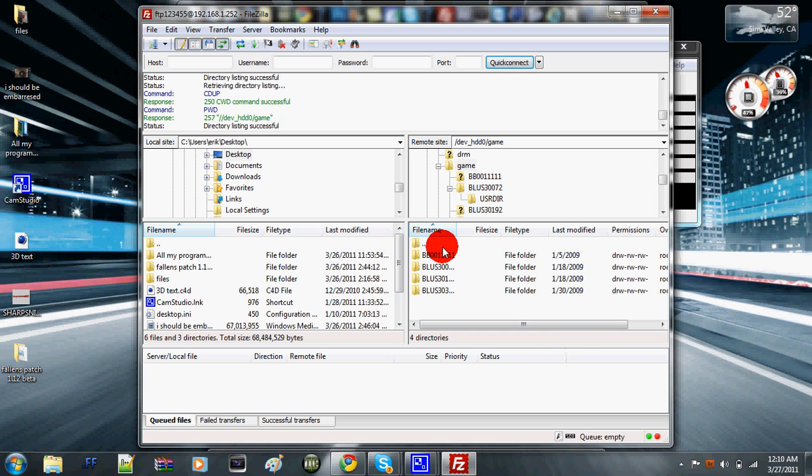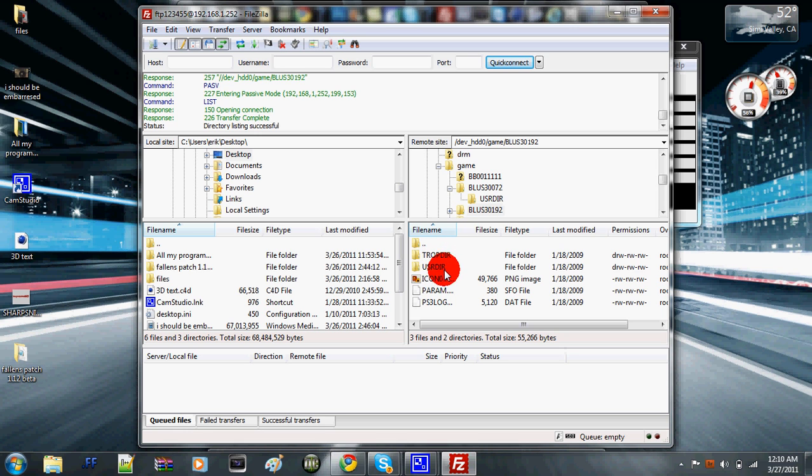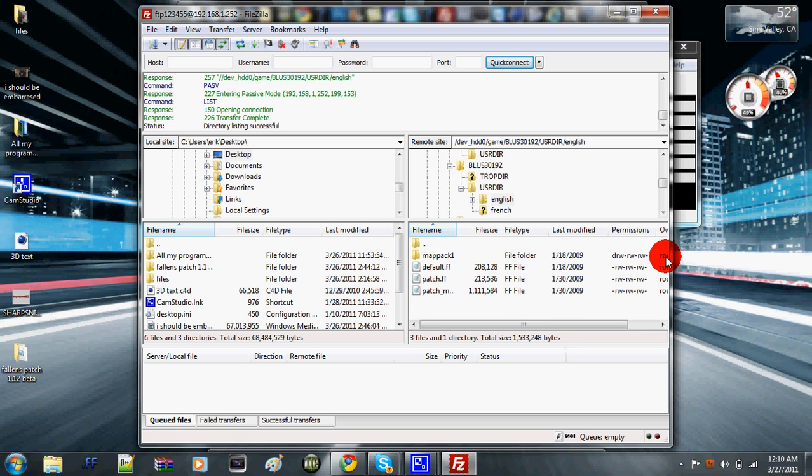I'm going to demonstrate with the Model 4 2 patch. This one's World at War. As you can see, there's trophies right there. You go to English and you see all these files. Again, not a lot.